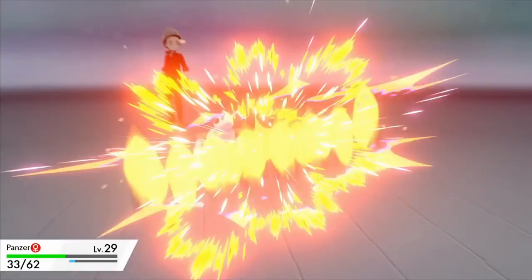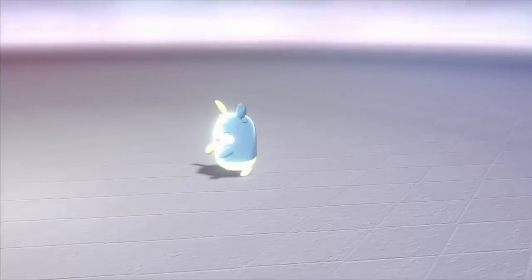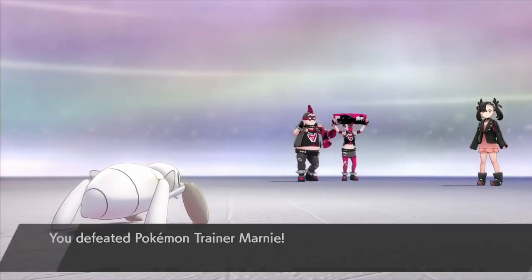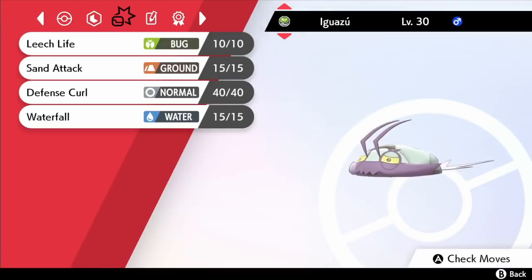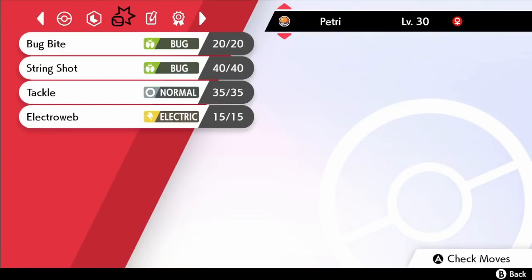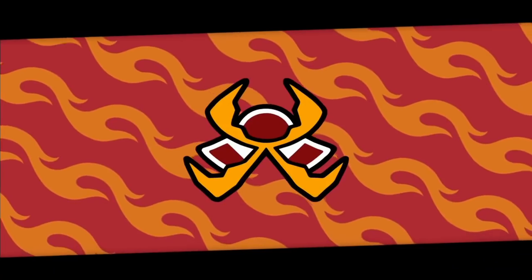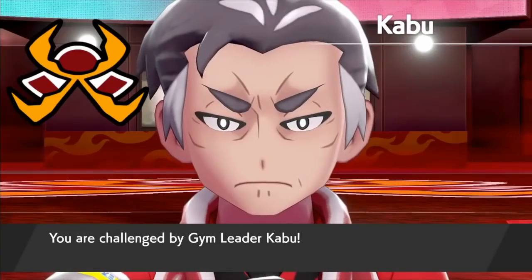When we return to Motostoke we have to take on another rival who's chosen to focus on a helpful typing — Marnie's dark types put up more of a fight than Bede's Pokémon but we don't need to spend more time on that. Instead we're gonna jump ahead to our third gym battle. The fire type specialist Kabu has 3 strong Pokémon so we've got our whole bug type collection up to level 30. We replaced Wimpod's Struggle Bug with Leech Life, which suddenly became a fantastic move in Gen 7. Let's jump into the Motostoke gym battle.